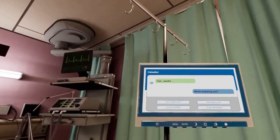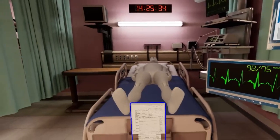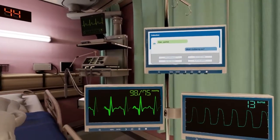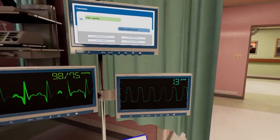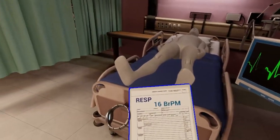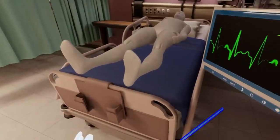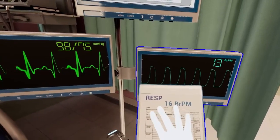Looks like they are in a lot of pain after their surgery. We need to find out if we can give them painkillers or whether we need to contact the doctor to have him change the prescription. Before we do that, we need to make sure there is nothing more serious. We will check their respiration and blood pressure. Look at the tablet to check what their respiration was last. Head over to the respiration monitor to get a new reading and tap the tablet on the monitor to add it to the chart.